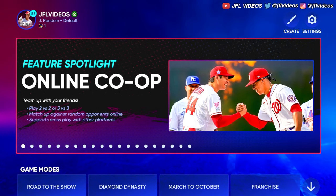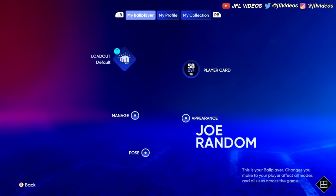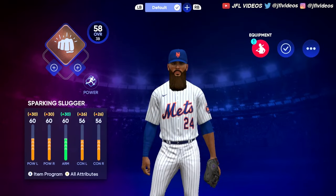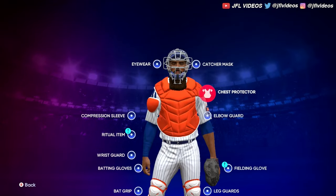So you just go up here on the main screen, you go up to your profile, you just click A, and then you click here right on loadout. Then this button right here says equipment. You just click that and then you got all your options.